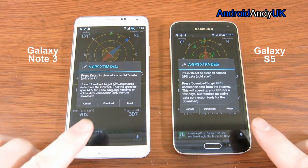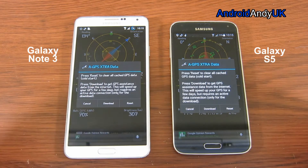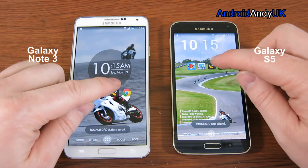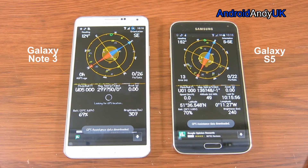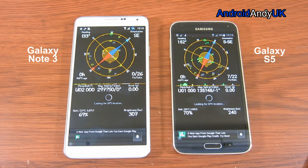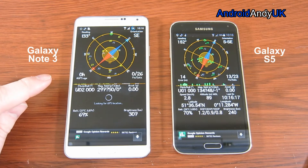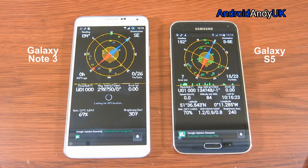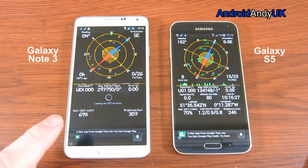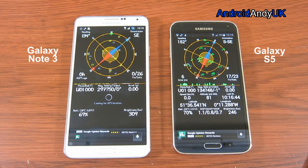They've both been running about the same amount of time, but I'm going to hit reset to clear all cached GPS data to do a cold start. Straight away, both have the GPS assist data downloaded. The S5 — which was very quick in my last test against the Nexus 5 — straight away has seven satellites locked. The Note 3 has none; it's gradually seeing them. The S5 seems to have a clear, easy win. The Note 3 is still not connected. I am in my bedroom in the roof of my house so it's a bit harder than usual, but the S5 locked on very quickly with very good accuracy.